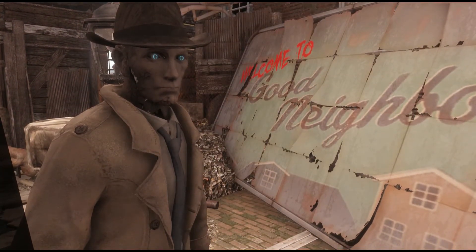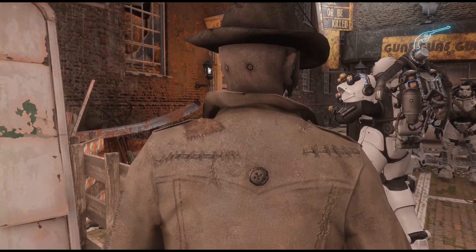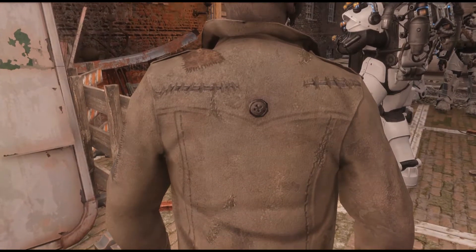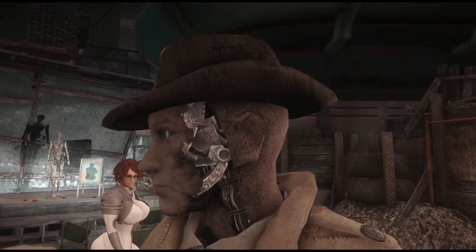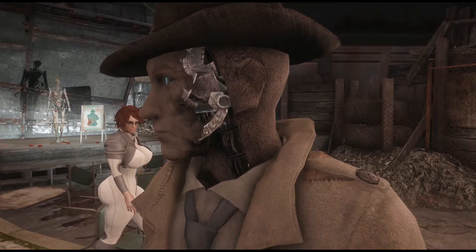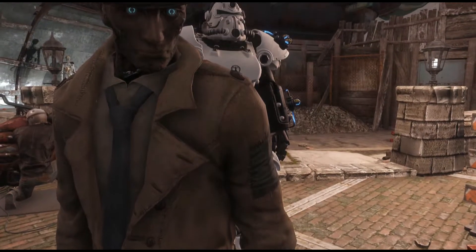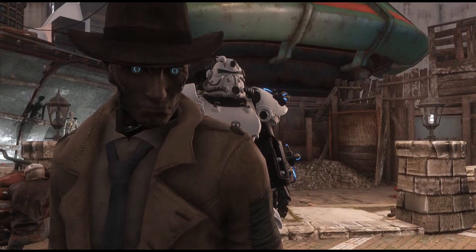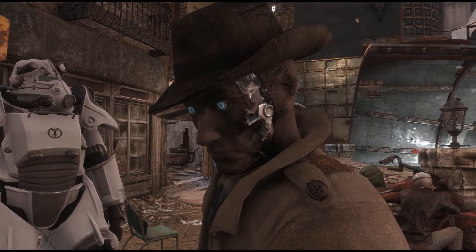Next is Valentine Reborn. This is an HD texture replacer for Nick Valentine, making him darker and making those cracks in his face more noticeable. His eyes are also changed — there are some different options for the eyes but I just stuck with the blue. His fedora and trench coat are also retextured and this just overall looks really good. This is going to be a keeper for me, though his body is just a bit too dark, which could probably be fixed with something like GIMP or Photoshop.